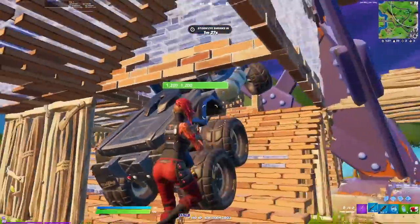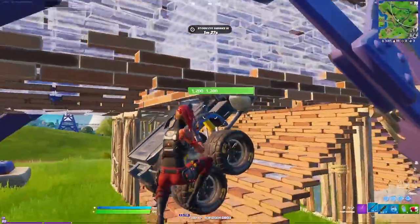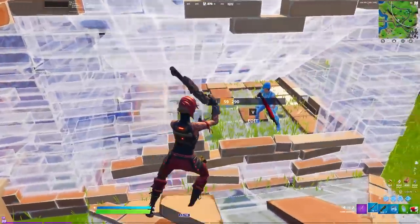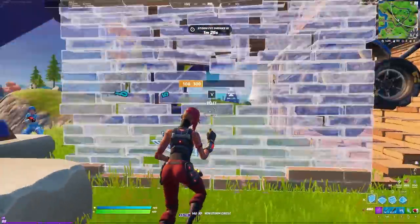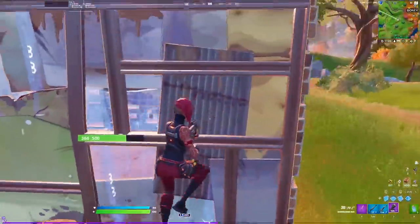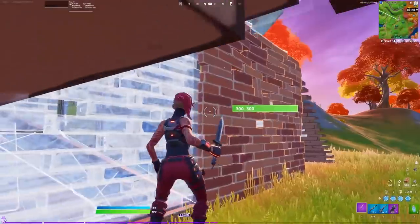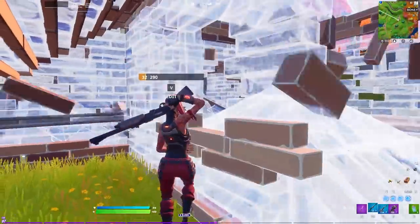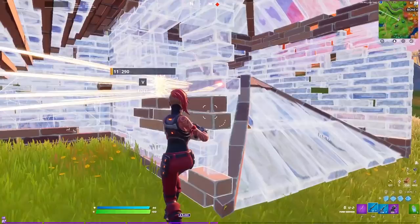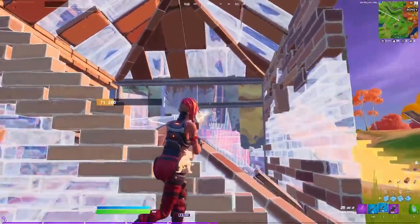This player just met Optimus Prime. The second this guy came out of the truck I instantly pump him and go for the wall and extend my piece control. Slowing it down: I shoot him, grab a wall, then extend my cone out through those walls — the last thing I place is the wall and I almost have him fully boxed. This clip was extremely calculated. No one talks about this move: when pushing someone's wall, back up, place a wall, edit it far away, and put a cone inside — I edit the tile on the far right instead of the closer left so I'm completely blocked from any angle.